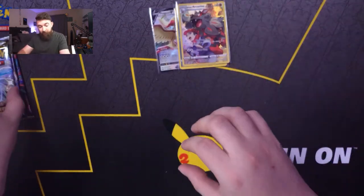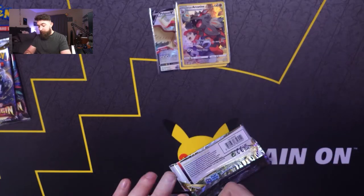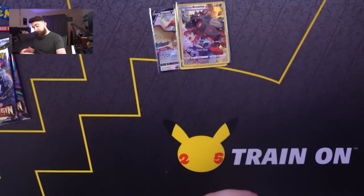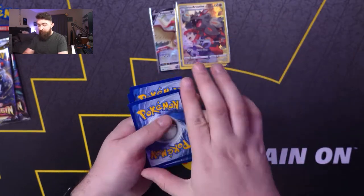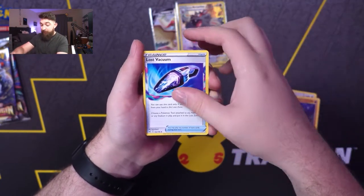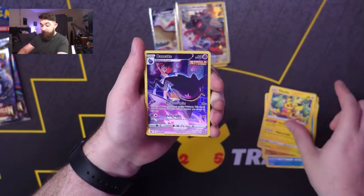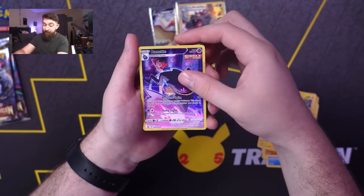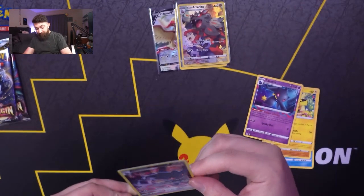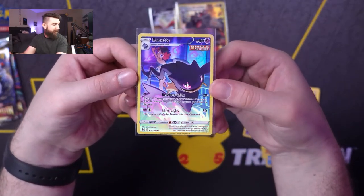Moving right along — three more packs to open on that ETB, then we'll be opening the Booster Bundle. We have Psychic Energy, Relichant, Lost Vacuum, Seel, Zora, Snowbird, Machop, Pikachu, and another Trainer Gallery with Banette, and a Banette. Nice — two Trainer Galleries in a row. Pretty sick.